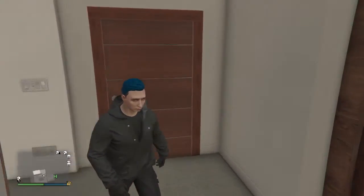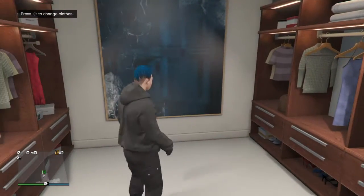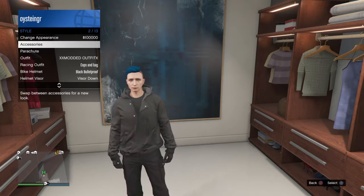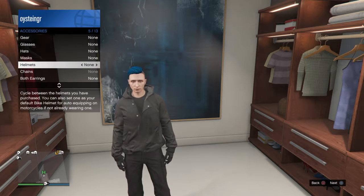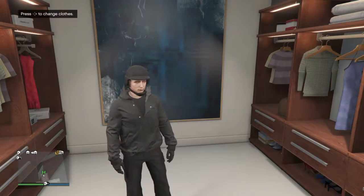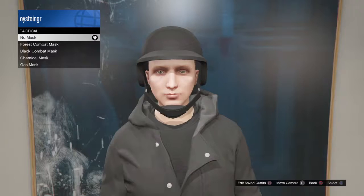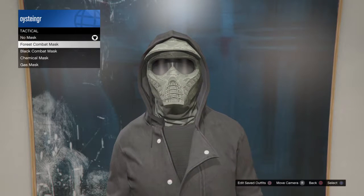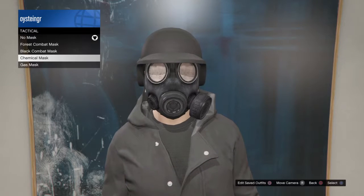Stay here and walk in here. Look into the car room. Check out the style accessories. Forest, Combat Mask, Black Combat Mask, Chemical Mask and Gas Mask.